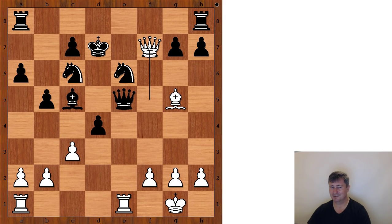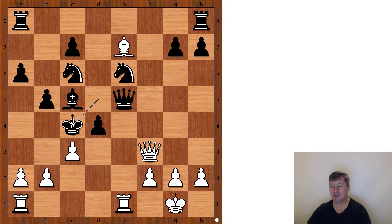Judit Polgar is a very aggressive player, isn't she? Some people say she attacks people for no reason — that is a joke! The queen continued and black is in check. King to d6, bishop to e7 check, and now Mamedyarov played king to d5 and resigned. Why? Can you see the continuation? He resigned because there is a forced checkmate, starting with queen to f3 check. After king to c4, there is checkmate in one: b3 checkmate.